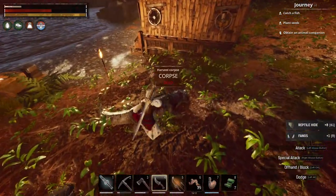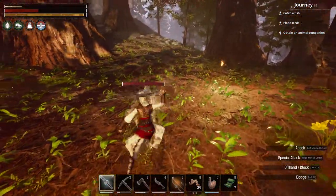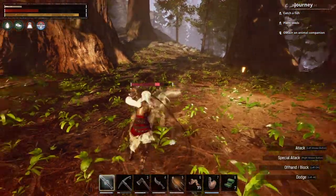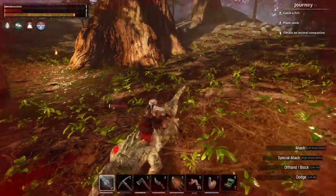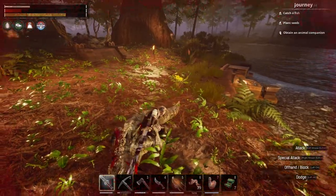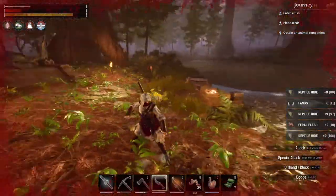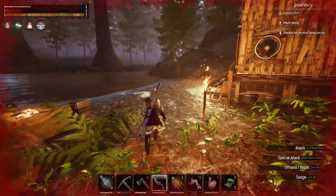Oh, you want this too? Alright, I'll do it. These things still hit hard though. I need to put more points — I definitely need to put more points in vitality and strength. That's definitely going to have to happen. Almost died there. My white outfit doesn't look so white now.